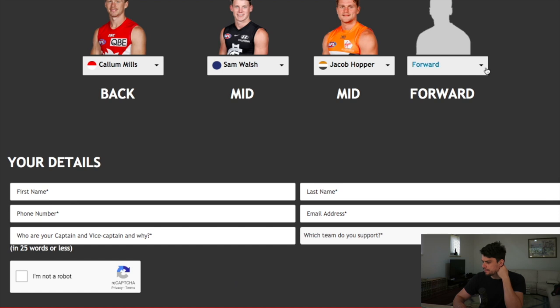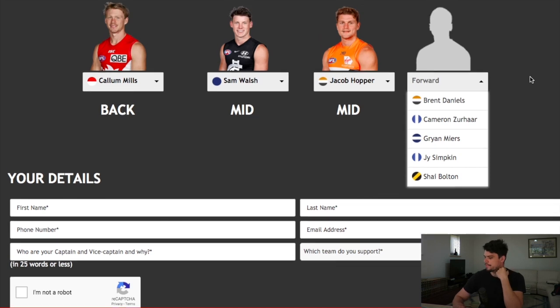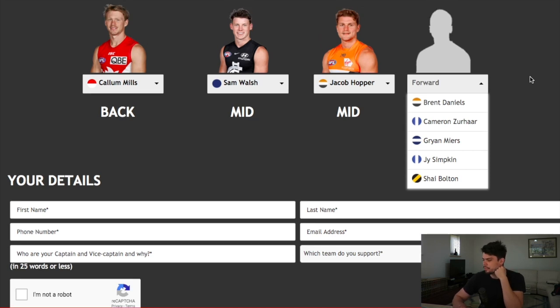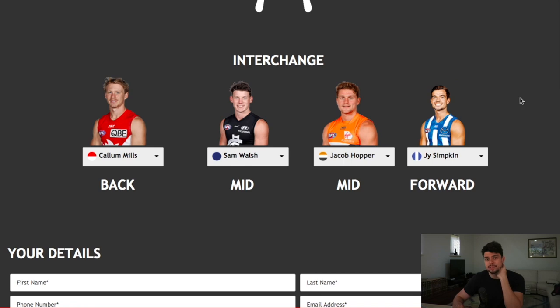In the final position we have a forward from Brent Daniels, Cameron Zerhar, Brian Myers, Jai Simpkin, and Shai Bolton. I'm going to have to go with the North boy, Jai Simpkin, because of his ability as a forward — but I think he can roll through the midfield as well. He had a game this year where he had 36 possessions. So if you've got a forward that can rotate through the guts like that as an inside-outside option, for team balance and overall talent, he is the best choice.